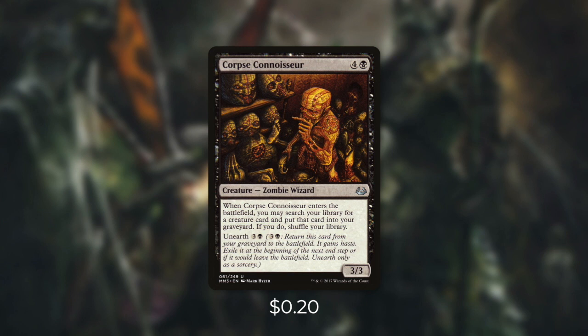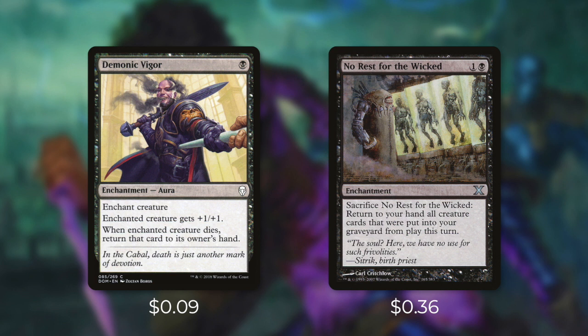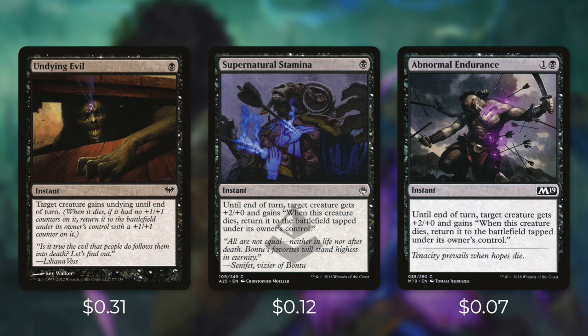But what if our opponents try to throw a wrench into our plans? Let's go through some ways to stop them in tactic number nine: Unbreakable. First up there's Demonic Vigor, which is an aura that says: when enchanted creature dies, return that card to its owner's hand. We can put this on our commander to protect him, or we can use it to get back some sacrifice fodder. No Rest for the Wicked does the exact same thing but in a much bigger way — by sacrificing it, we get back to our hand every single one of our creatures that died this turn. Next up there's Kaya's Ghostform, which can even save our commander from being exiled. It says: when enchanted permanent dies or is put into exile, return that card to the battlefield under your control. Some other cards that will bring our commander or other creatures right back are Undying Evil, Supernatural Stamina, and Abnormal Endurance. Each of these essentially bring the creature right back once they die. These are all very cheap effects, so we don't have to save up too much mana for some solid protection.